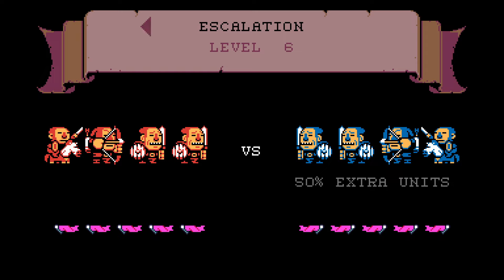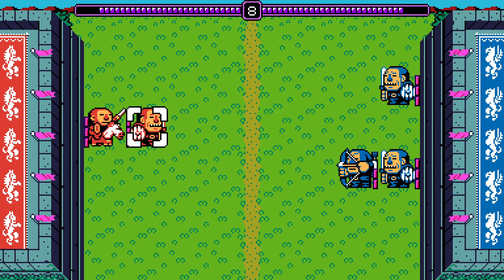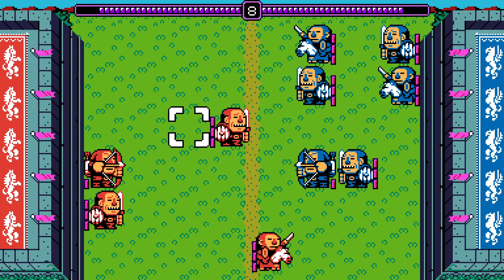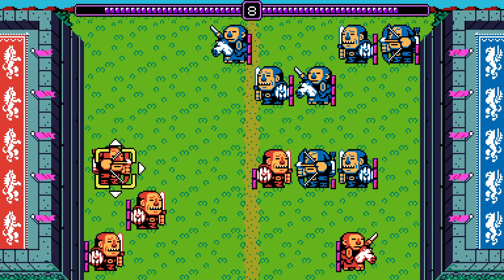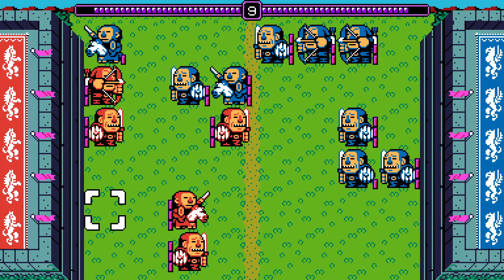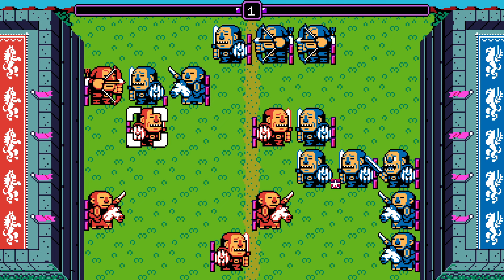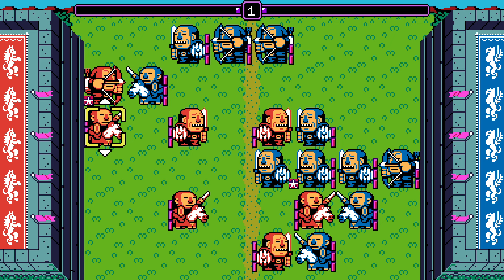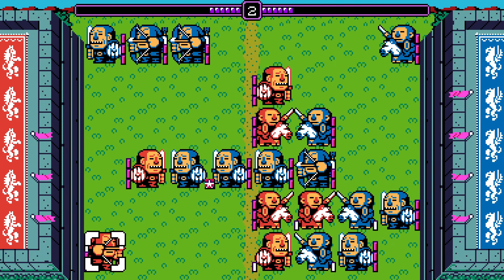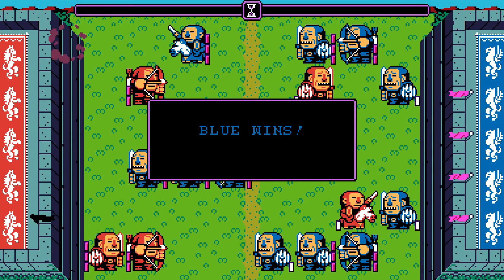Escalation - same units, they just got more of them. Don't line up that guy. That archer's doing two damage. We've got a real problem here - they're just gonna win. Alright, fast forward - you got me. It seems difficult. Archers have less health too.